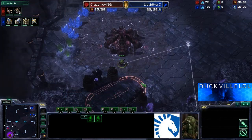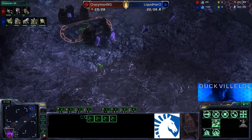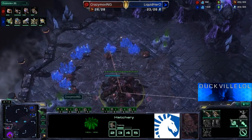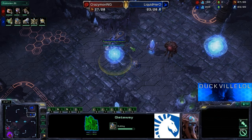He does have four zerglings on the way. The two queens are also being produced at the moment as well. A couple of drones transferring down to the natural expansion. Things looking very standard from Crazy Moving's perspective, but for Hero we'll have to see if he's going to get out the cannon in time to defend.